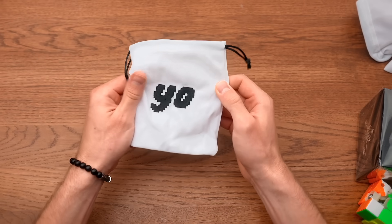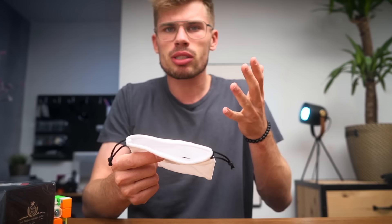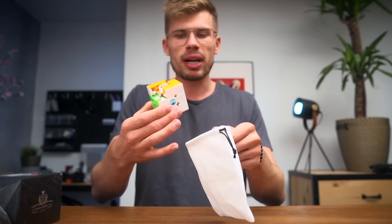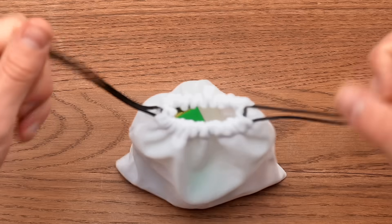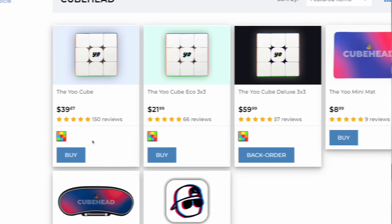We're gonna be starting with this boy right here - this is the new YO bag. This might look super simple, it just says 'yo', but that's the whole point. It just has one purpose and that is to hold your precious cubes. The reason I'm showing you this is because all of the YO cubes right now come with this bag, and I needed to show it to you. So now you know.